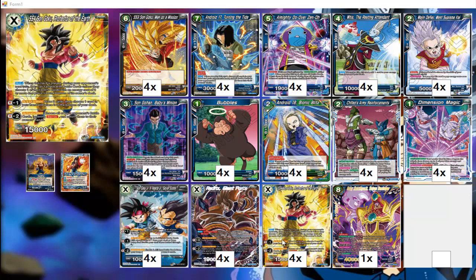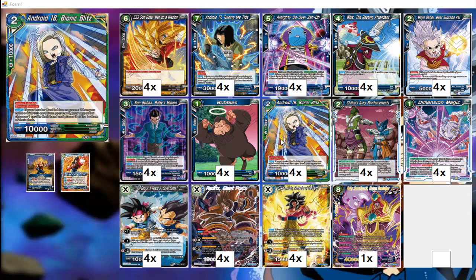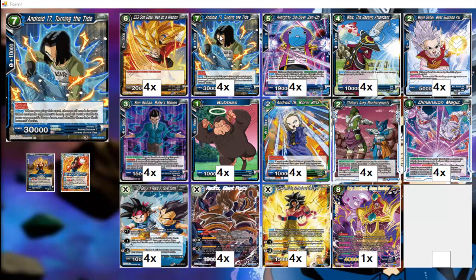You have the super combo for the zero-cost 10k to combo on turn one with the leader, so we can have a 20k swinging at our opponent's leader to help us try to get that ramp. If we happen to have two of these, even better, because then we can get the leader up to 30k and drastically increase the possibility of getting that ramp. That one ramp makes a huge difference — it means you can drop Android 17 at least one turn sooner.